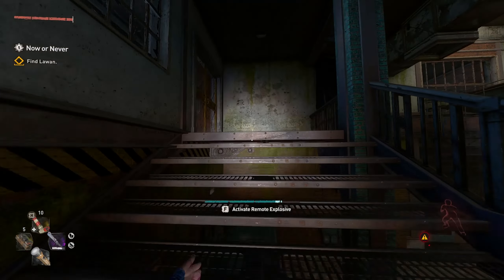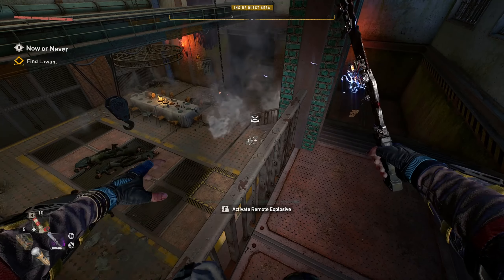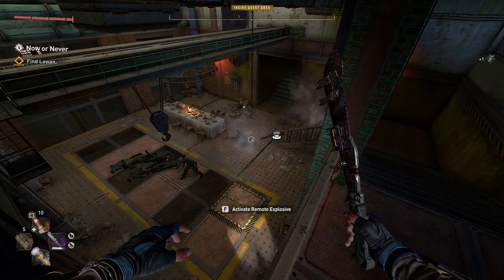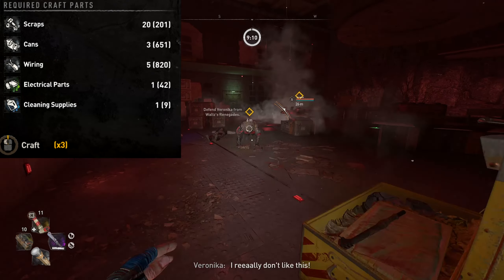Hey guys, in this video I'm going to be going over the fully upgraded Remote C4. You can get this blueprint from any craftmaster around the world. It costs 20 scrap, 3 cans, 5 wiring, 1 electrical part, and 1 cleaning supplies.